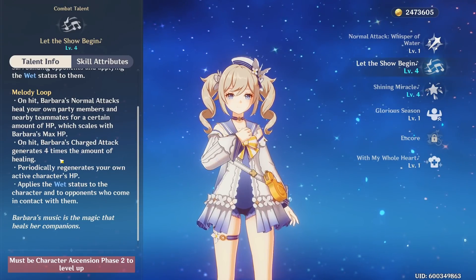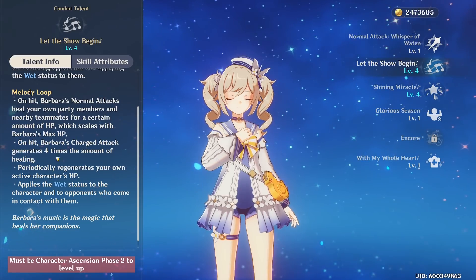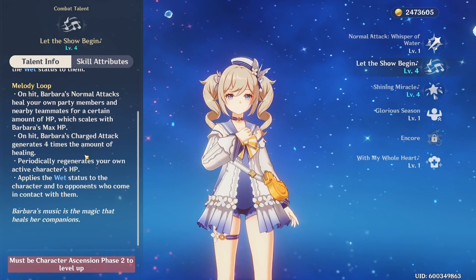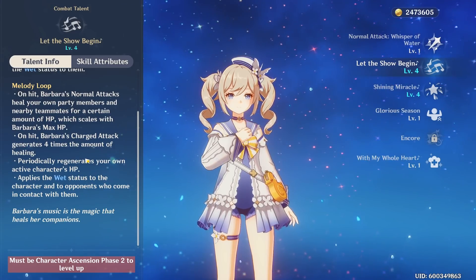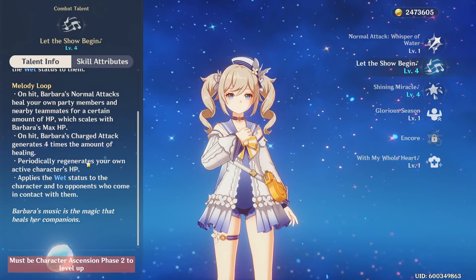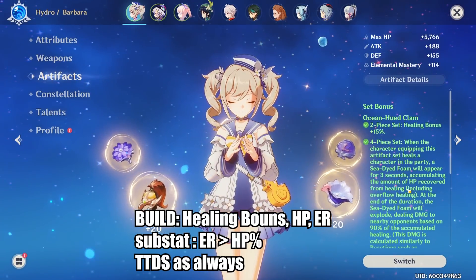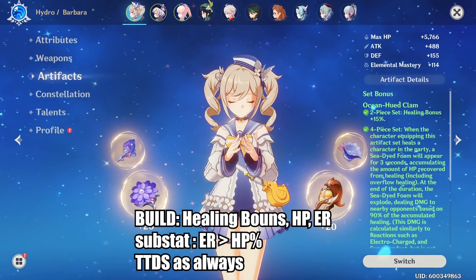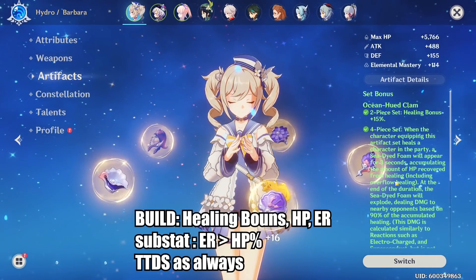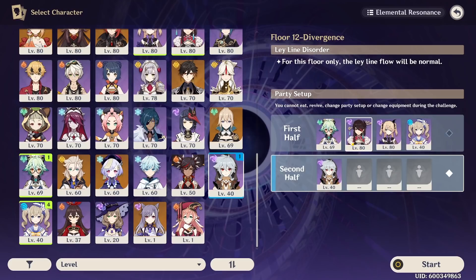When Barbara's elemental skill is up, doing any attack restores HP for your entire party, and doing a charged attack restores four times the amount of healing. This means you can get a massive amount of healing for your entire party, stacking the Ocean-Hued Clam set really well and dealing a good amount of damage. Regardless, Barbara didn't really have any good artifact set before, so the Ocean-Hued Clam is just straight up better than anything previously available on her, making it her new best-in-slot.